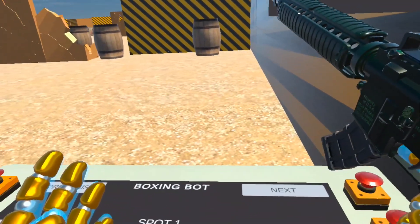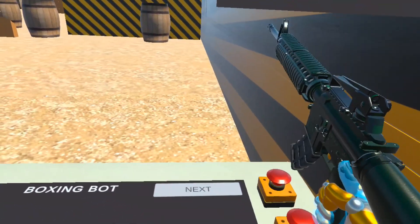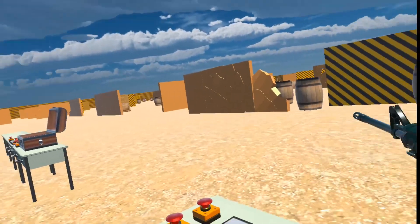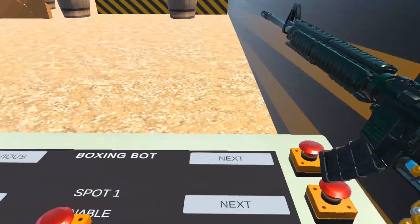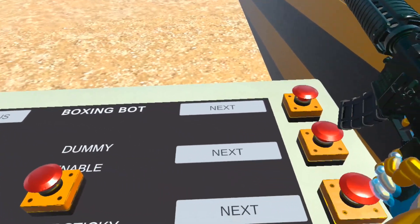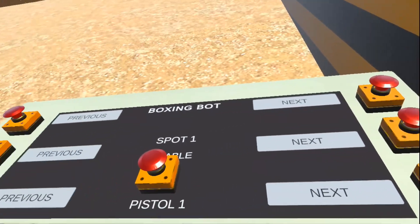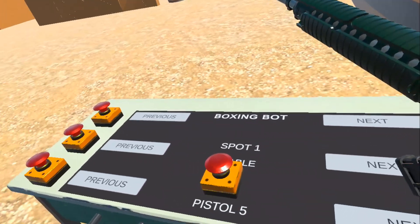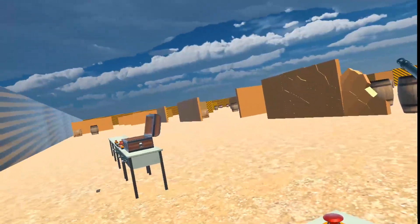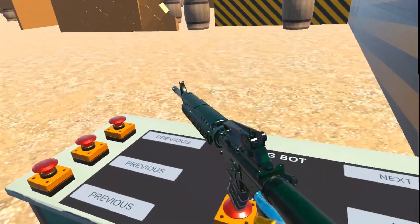This is where you spawn the bots. It says 'boxing bot' but that's a mistake — they are shooting bots, pistol bots here actually. So these are the spots, there are three spots, and the dummies. In the first spot you spawn bots based on their level — say level 4, there's a bot that's level 4, one that's level 5.